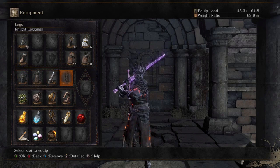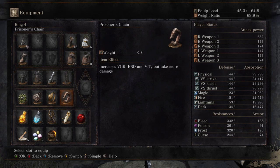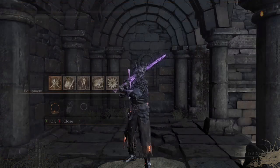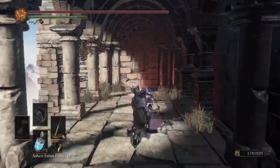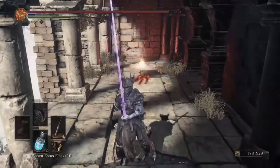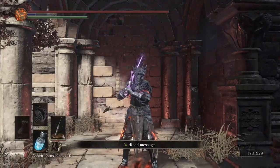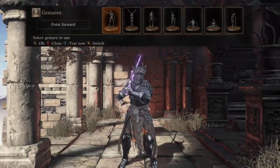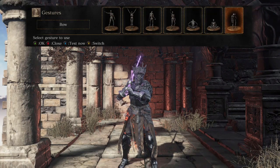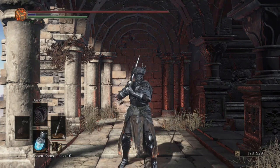We have Morian armor, night gauntlets and leggings for the fashion — threw it together, I think it looks decent, not too bad for exploring. We have the Prisoner's Chain which gives us five for vigor, endurance, and vitality — five extra points. Ring of Favor for HP, stamina, and maximum equipment load. We have the Leo Ring for our weapon art poking, and the plus three ring. The weapon art with the Leo Ring does real good damage — if you hit with the whole thing you're gonna net about seven to eight hundred damage, pretty good. Dark buff is also good because not a lot of people have resistance to dark.